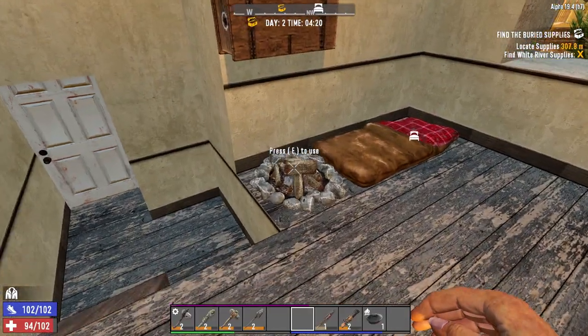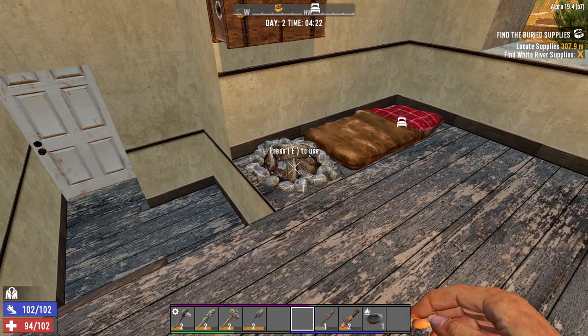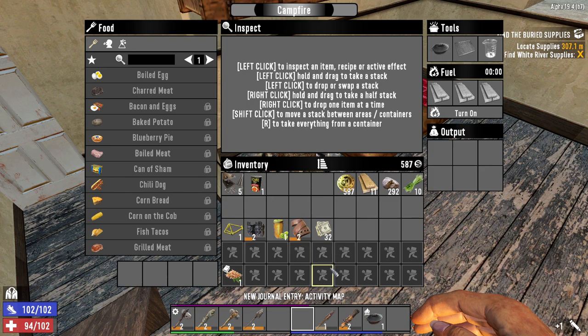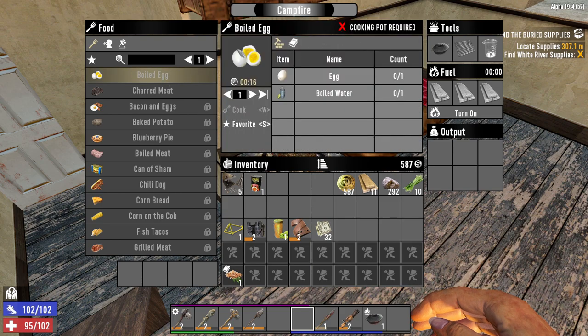At some point in the last episode I put down a campfire and I told you guys I would get round to it. Here I am right now about to do a quick explanation of the campfire. I've built it here. You can see that it requires three tools for certain recipes — for example, you need a cooking pot to make boiled eggs.